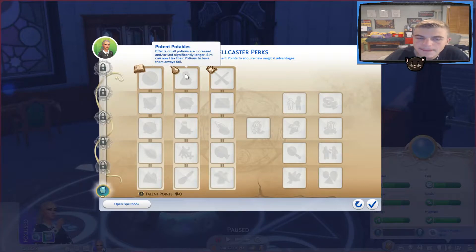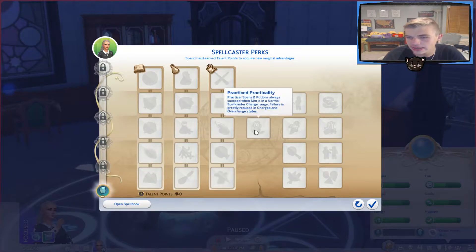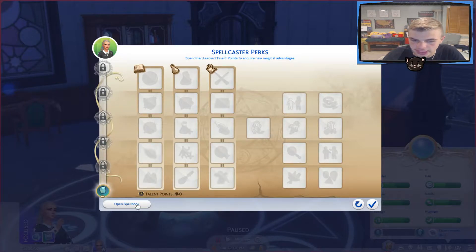This is potent potables — effects on all potions are increased and or last longer. All of these are different things. And this is master duelist — so it's like a fighting thing. Practice practicality — that's right, she's a practical person, so I guess all of these have to do with that.